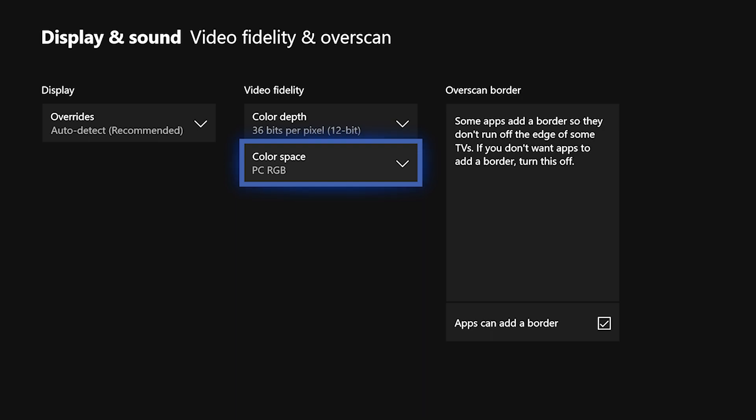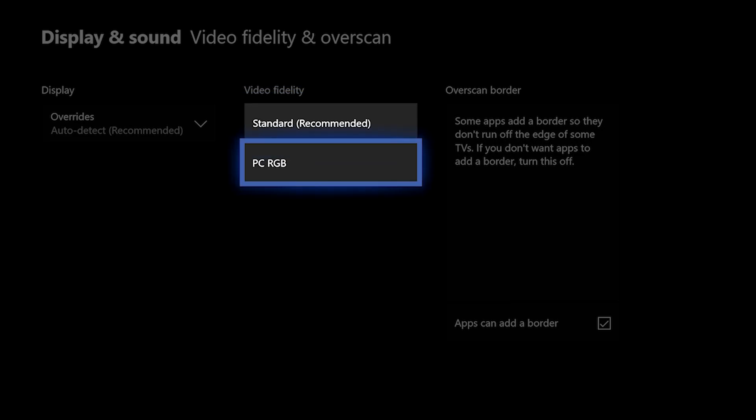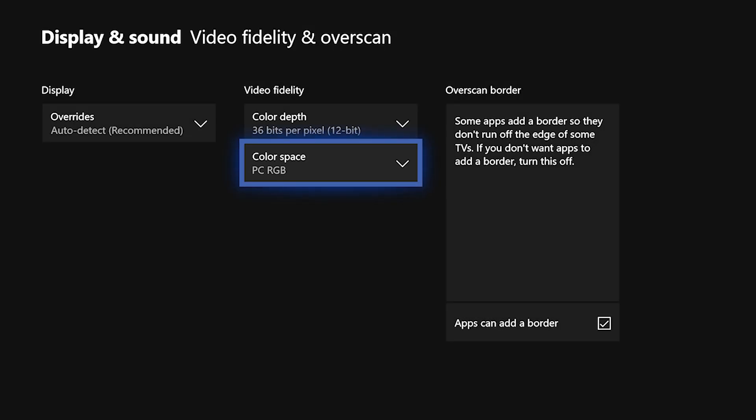PC RGB takes colors from the PC color space. I'm not a computer wizard, but I do know this is the best setting. You're probably on Standard, which is the recommended default. If you play on a monitor, switching to PC RGB is going to make your game look really nice — especially if you have a higher-end Xbox or a PS4 Pro. Most of you probably play on monitors, so this setting will make a big difference.